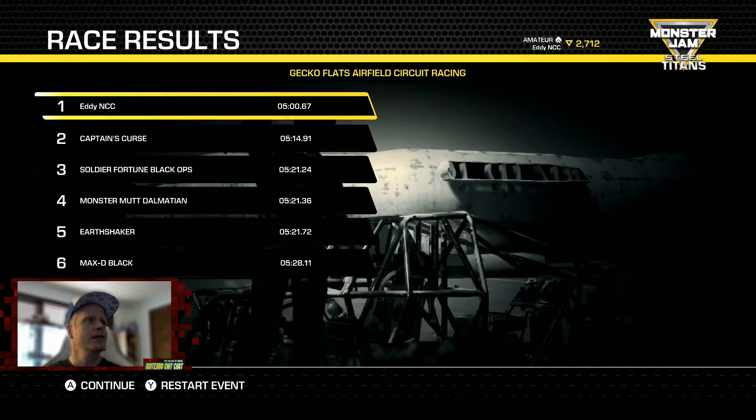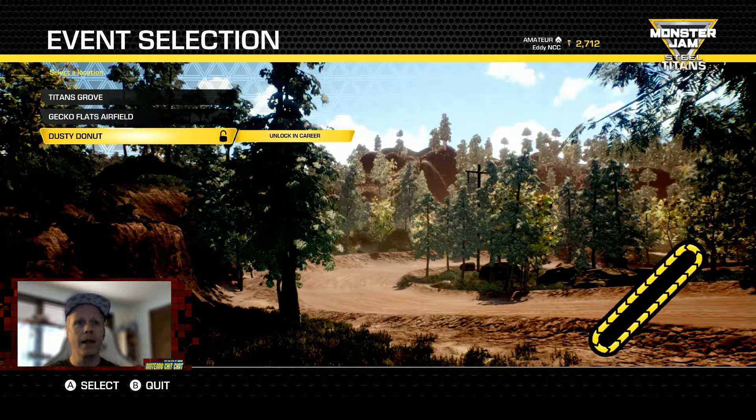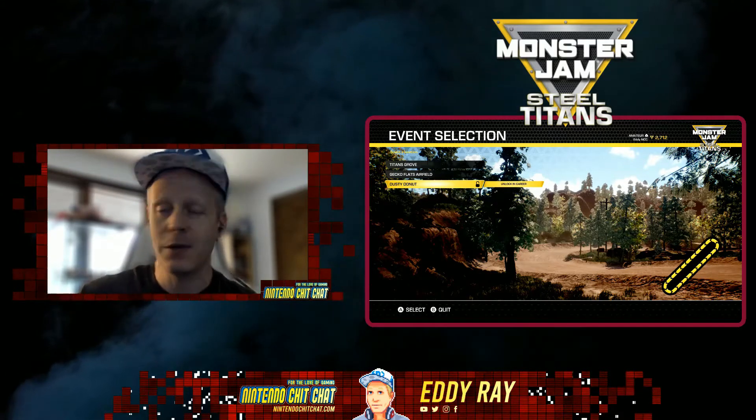Here are some quick replays of these two circuit courses. Next episode we'll come back and show you the next one — Dusty Donut — but we actually have to unlock that in career mode. So maybe we'll do career mode next round. This episode was kind of a test episode of some of the courses, showing you guys some more gameplay. We got some good practice in on Titans Grove and Gecko Flats Airfield. Make sure you guys blast the like button, comment below, and subscribe if you're new here. I'm Eddie Ray for NintendoChitchat.com — thanks for watching this gameplay of Monster Jam Steel Titans on the Nintendo Switch. Take care.